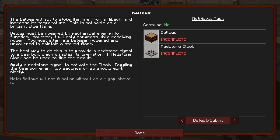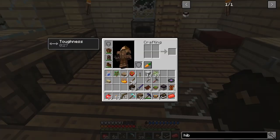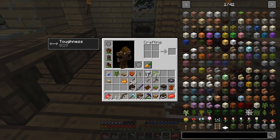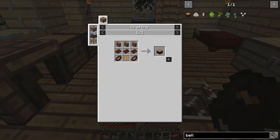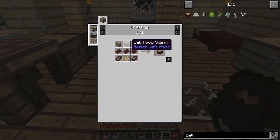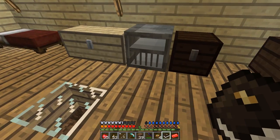Apply a redstone signal to activate the clock every two seconds. I'm gonna try to do that. Let's try and craft some bellows, and we'll have these two machines put down as well. I need some leather belts, some cut leather, and some wood sidings. This is just leather straps — I believe I still have some leather straps. I've got some cut leather as well.